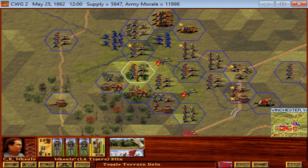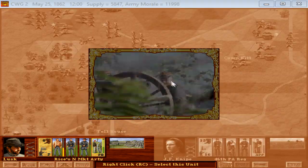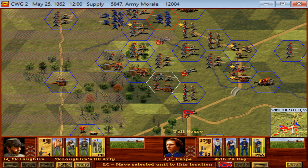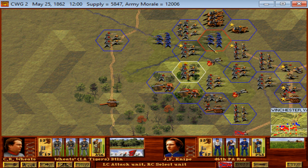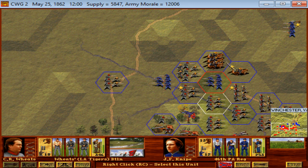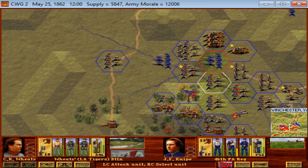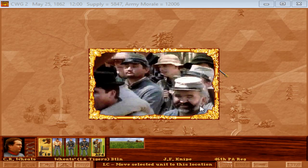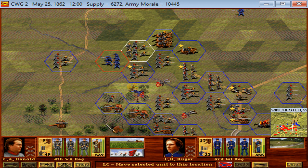Now we're going to launch Wheat's Regiment. First, let's soften up this Federal regiment a little bit, since we don't have quite the same caliber of unit about to attack it. We'll move Wheat into position. We're going to spend a lot of army morale to convince him to charge — and there goes a 3rd Federal Regiment surrendered. Commissary Banks! Huzzah! Very good results for us there.